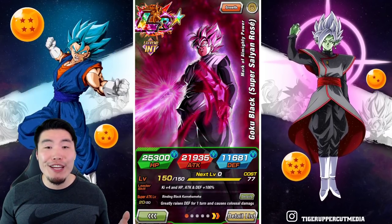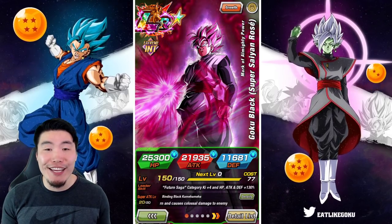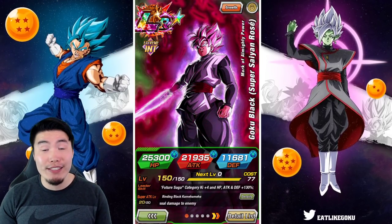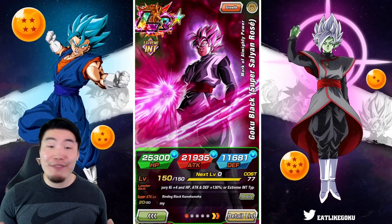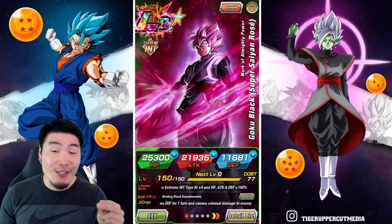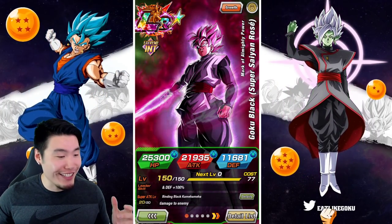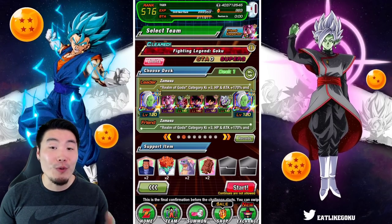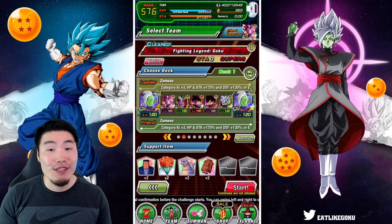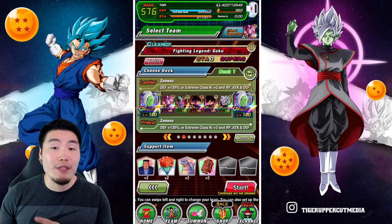Alright, what's up guys? Welcome back to another Dokkan Battle video. Today we are going to be taking on the Legendary Goku event with a team that I've decided to officially call the Ningen Destroyers. If that title wasn't obvious enough, it's essentially a squad comprised of only Goku Blacks and Zamasus. So without further ado, let's quickly check out this team before we jump into the event.